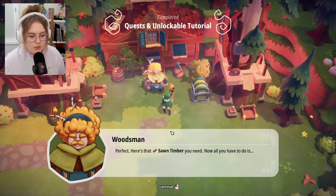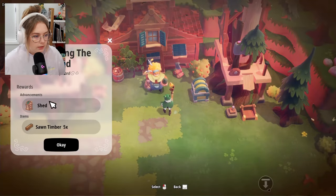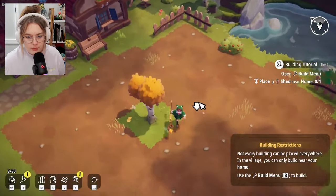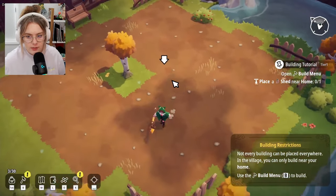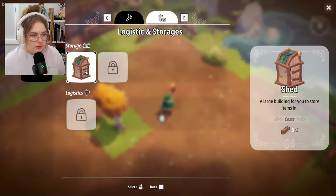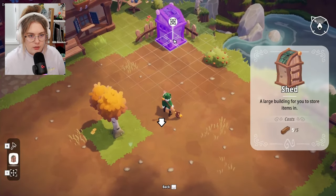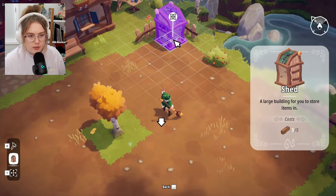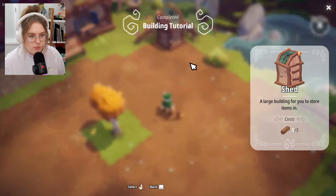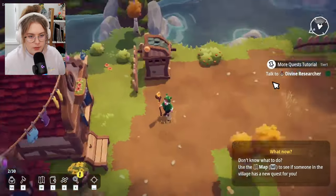Delivered! Here's that sword you need. Now all you have to do is rebuild the shed. There's an arrow — is this where I need to place it? Use the build menu, select shed. Let me figure out how to place it correctly.